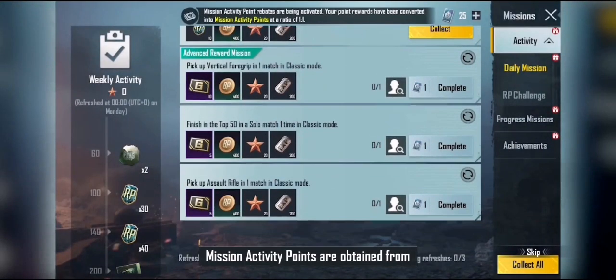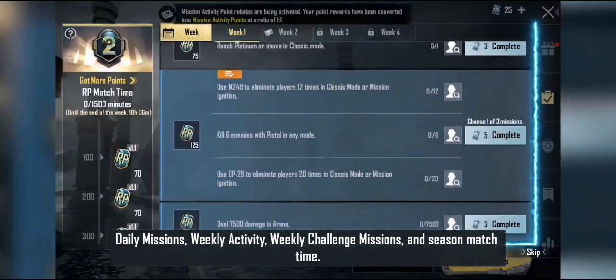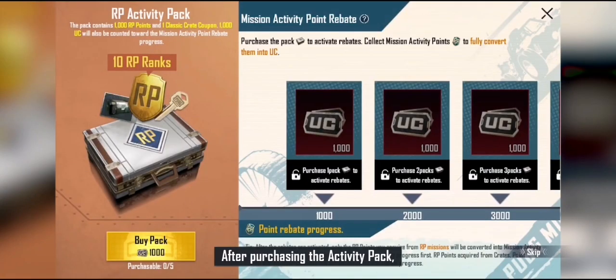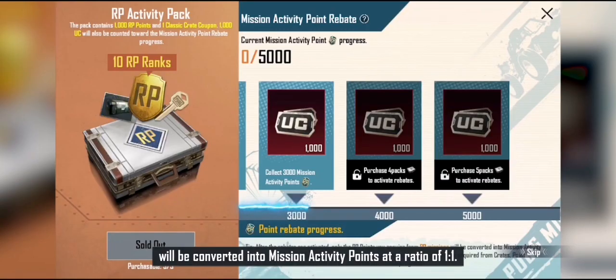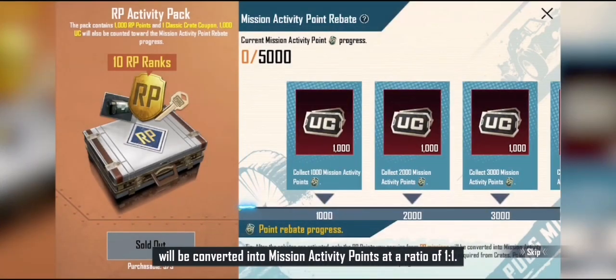Mission Activity Points are obtained from daily missions, weekly activity, weekly challenge missions, and season match time. After purchasing the Activity Pack, the points you get from missions will be converted into Mission Activity Points at a ratio of 1 to 1.